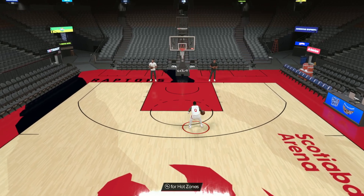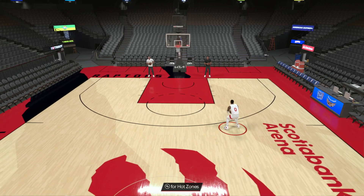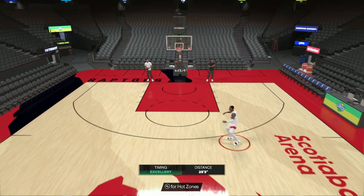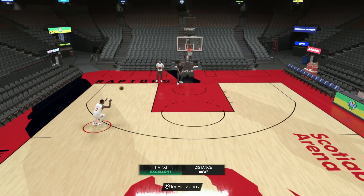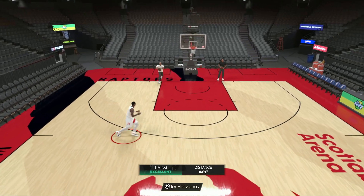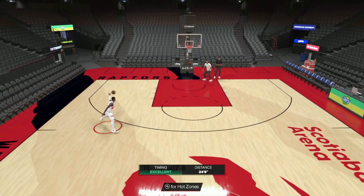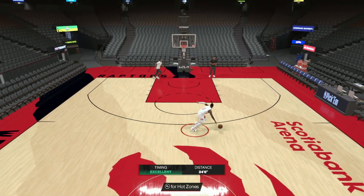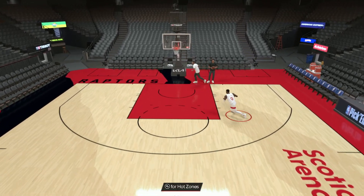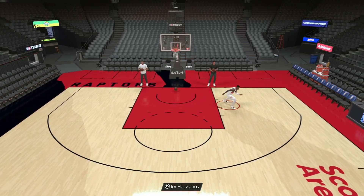I feel like Kyrie might be a little weaker going to the basket — he might get good layup packages and animations but won't be dunking the ball as well as Dame. The jump shot is just money. Whatever jump shot timing you use, you're probably going to really like it. It's one of the easier jump shots to green on MyTeam right now, and he's really good off the dribble with that push cross move — very quick to get into the basket.